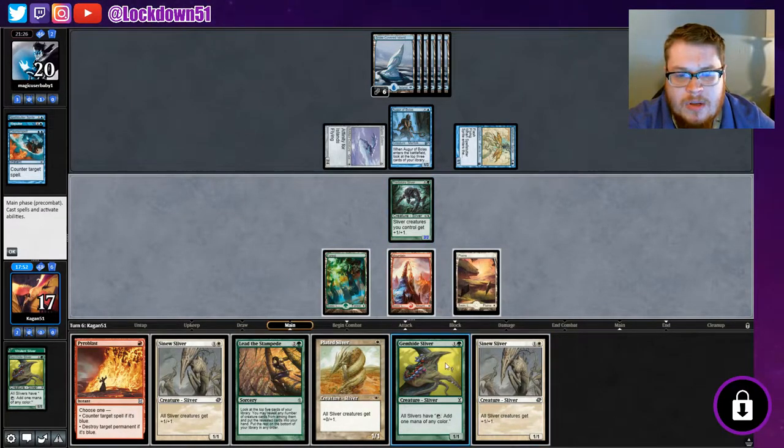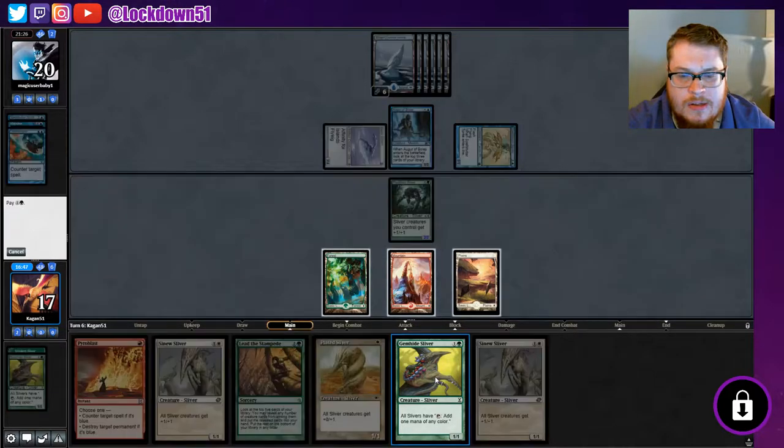Conversely I could go Sinew, counter the counter, hope it lands, and set up for future turns with Gem Hide. It's a toss-up — it'd be nice to start getting Gem Hide down. I want more board presence so Gem Hide is the best route. We go Gem Hide; if they don't counter it, we're basically going Gem Hide plus Plated this turn. I want to be able to play multiple things a turn. While they're low on cards, maybe counter a counter spell and they don't have anything else. Let's go for the two-creature play.